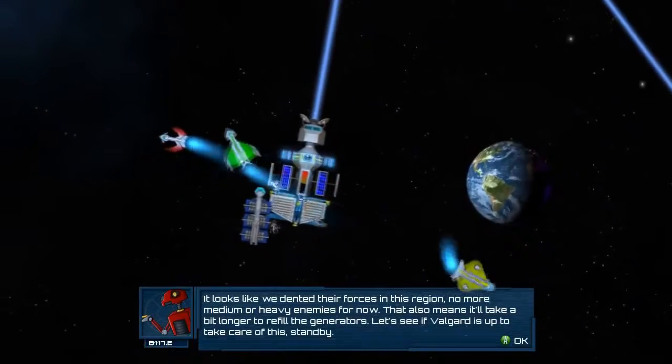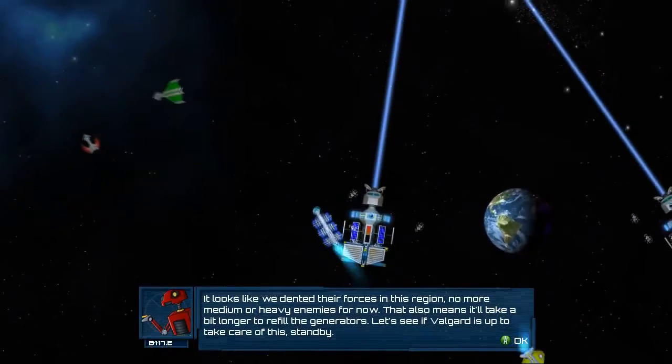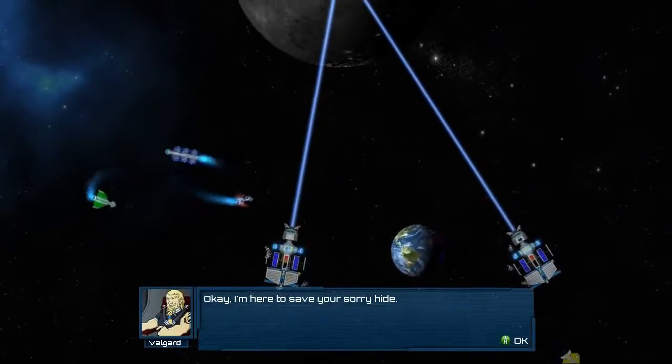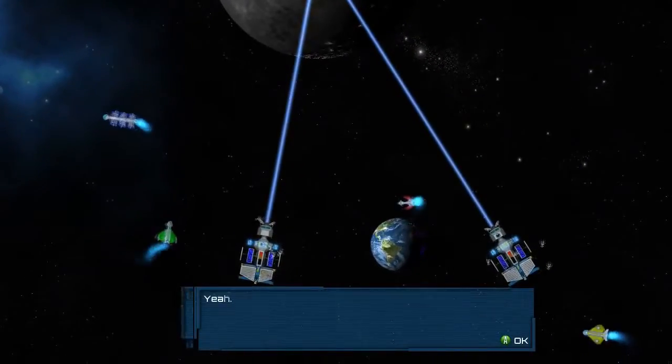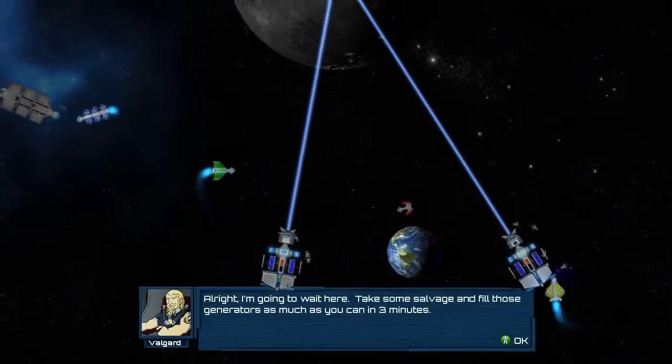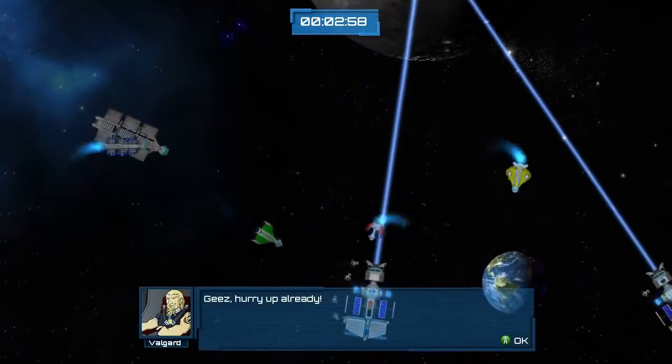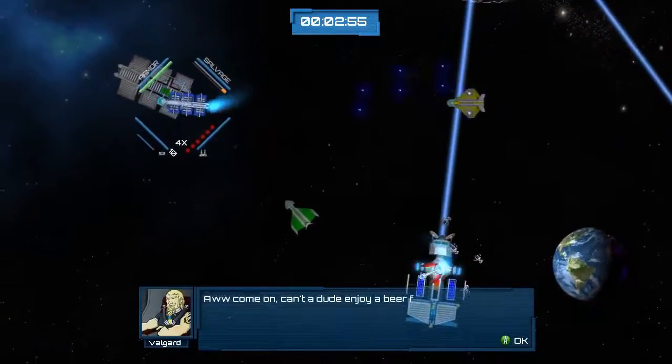In the red ship we have our Rio class, in the green ship we have our Euphrates class, in the blue ship is our Potomac, and the yellow ship is our Volga. Each one of our ships offers different strengths and abilities like their movement speed, their ability to attack, their special weapons and stuff like that.